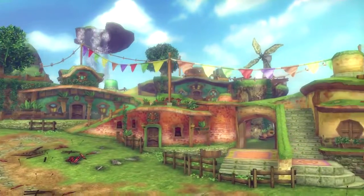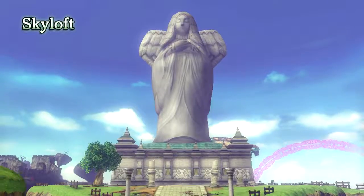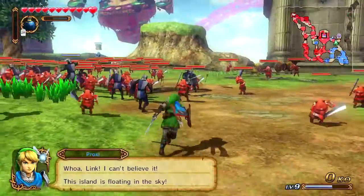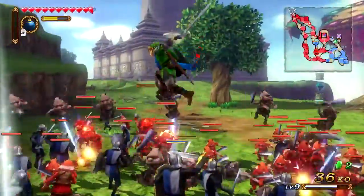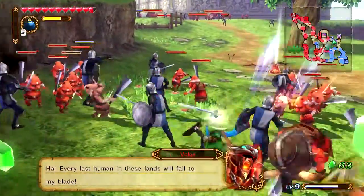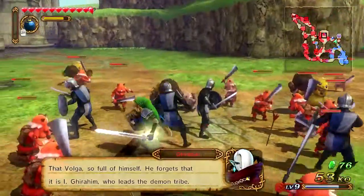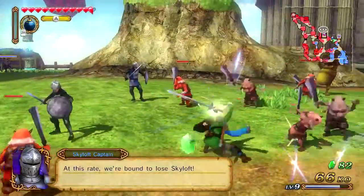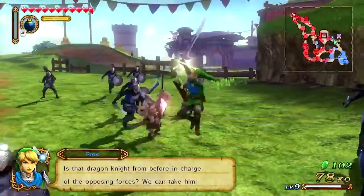Ah, Skyloft! This is actually perfect because I've recorded more Skyward Sword with CJ - it's going to go up eventually. Whoa, Link - I can't believe the island is floating in the sky! Volga - every last human who leads will fall to my blade! Volga, so full of himself, he forgets that it is I, Grehim, who leads - blah blah blah. At this rate we're bound to lose Skyloft! That Dragon Knight from before in charge of the opposing forces - we can take him!